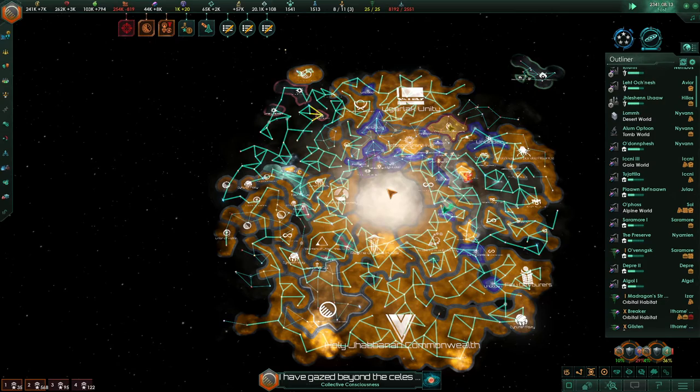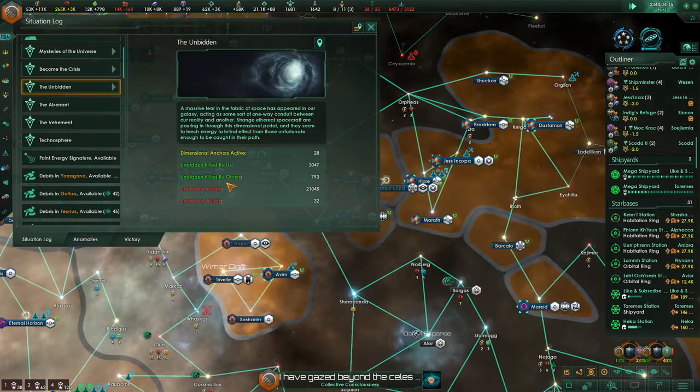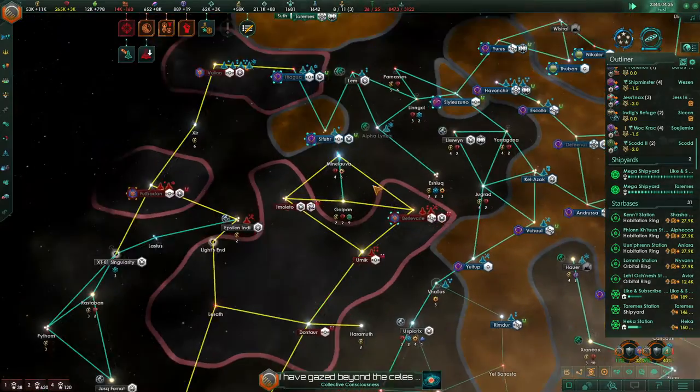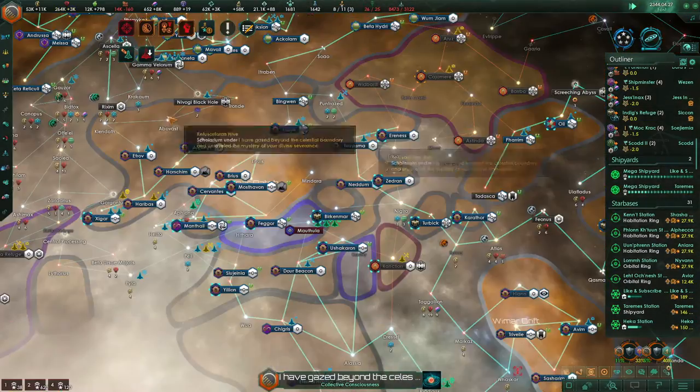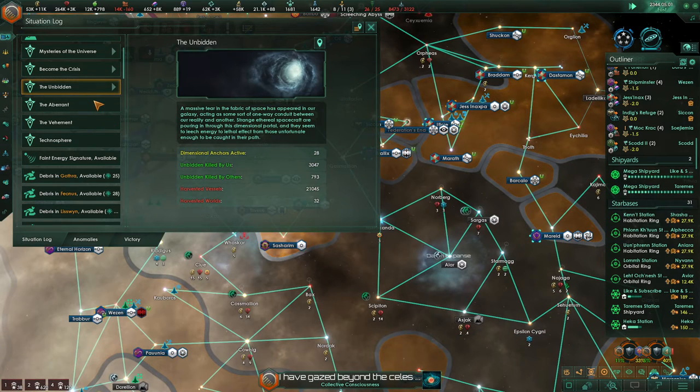You may well notice that the Unbidden spawned 54 years ago, and I have almost finished them off now. They left one hell of a scar in the galaxy, as well as my psyche. I have been fighting them for seven hours, and I have destroyed over 3,000 Unbidden ships. Those 3.9 million fleet-power fleets consist of 28 ships, so the average fleet power per ship is 139k. That means, having destroyed 3,000 ships, I have destroyed in total 417 million fleet power worth of Unbidden — and that doesn't even factor in the Aberrant or Vaheiman either.